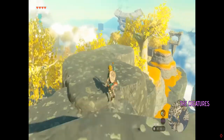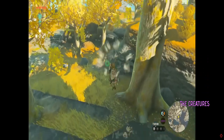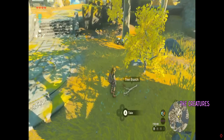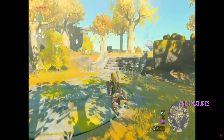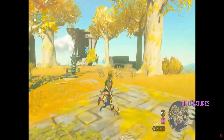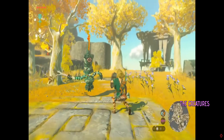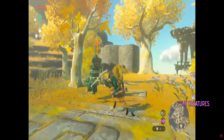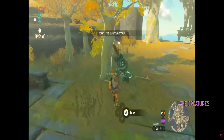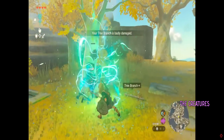There's a branch on the ground — when you find something like this you should pick it up, it might come in handy later. I love how Nintendo does these. This is a brand new enemy called a Construct. We'll fight it using the branch we just picked up. The branch broke — not good! Quick, get another branch... and we defeated it.